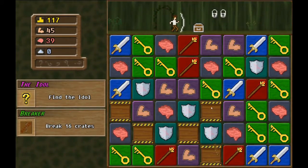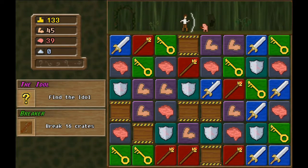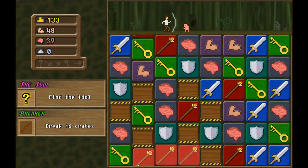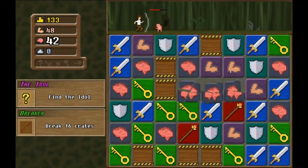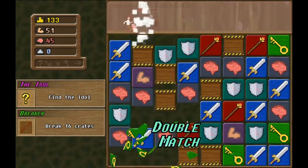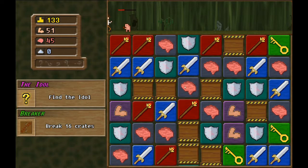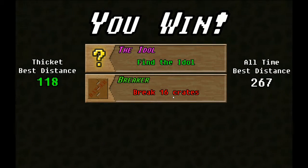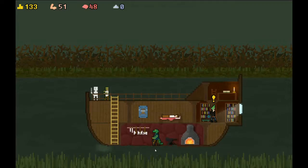Quick, for chests we need keys - nice and easy. I need other things - here's a thing. There's a key, here we go. Breaking lots of keys - we don't have enough swords, here's a sword. We're toast but we got swords. Oh, we found the idol, we just didn't break 16 crates - that's okay. What's inside the idol? Idol opportunities - multiplier tiles enabled, sounds interesting.